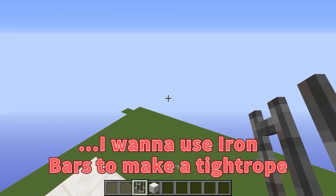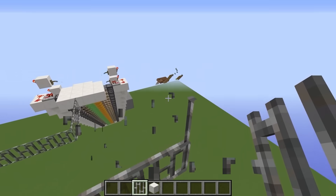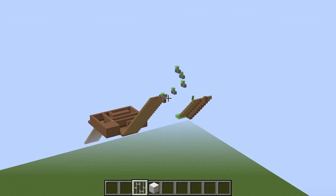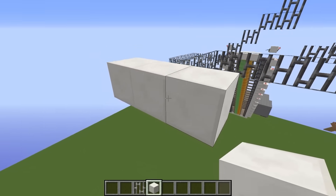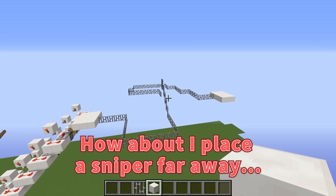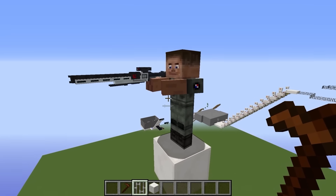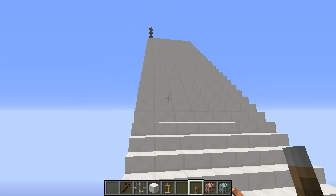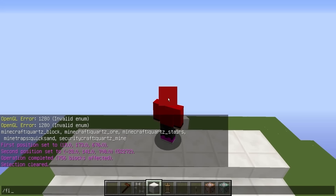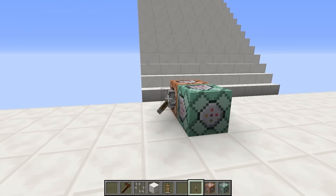Now for level four, I want to use iron bars to make a tightrope, something like this. Mikey's working really hard on his too and has made a lot of progress. I can't let my side lose. Now I'll make a platform here. How about I place a sniper far away to get in Mikey's way? I'll put him here. Now this sniper will get in Mikey's way when he tries to cross the iron bars. Now I'll build yet another staircase from here. I'll use another command to make a platform.